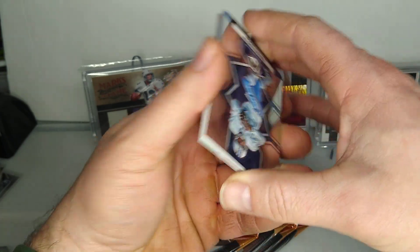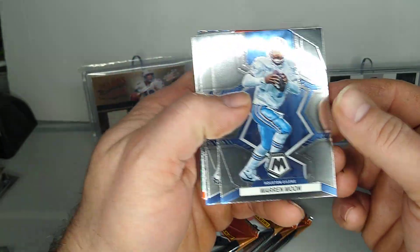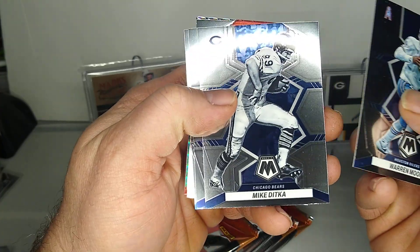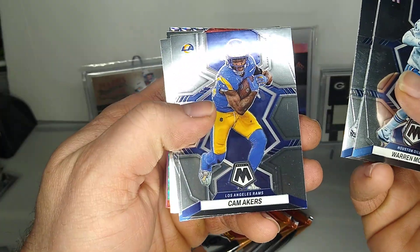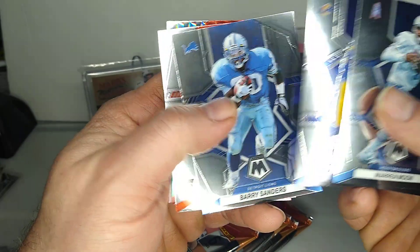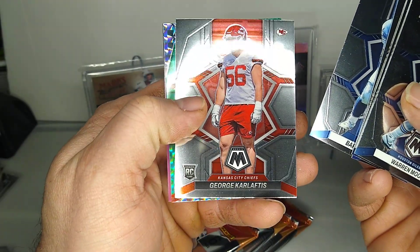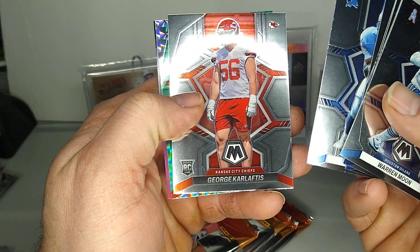Also grabbed three of these off a Target. I don't know, I might save them, I might open them — not really sure. We got Warren Moon, Mike Ditka, Can Makers, Barry Sanders. And then George Karlaftis — I don't know how you say that name.